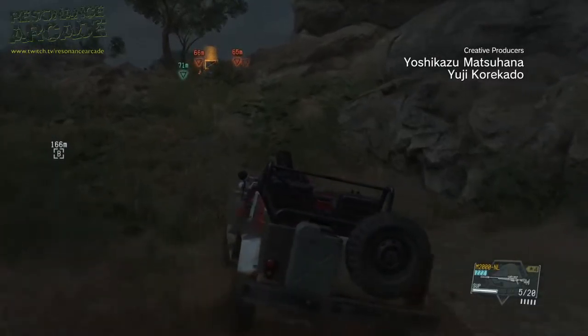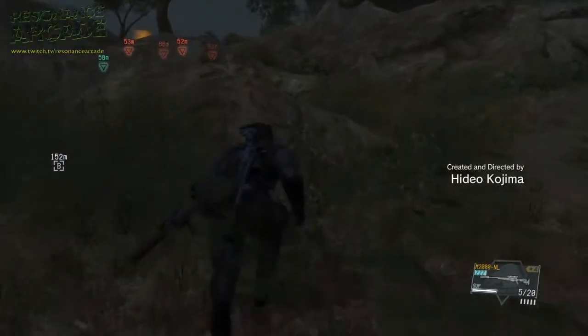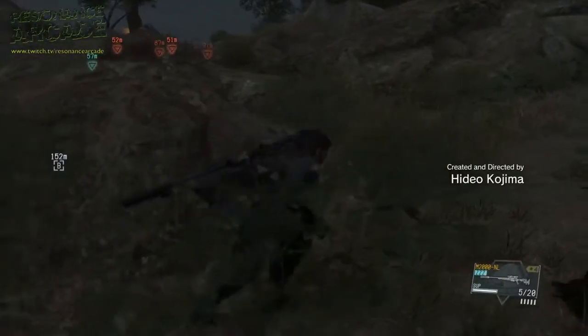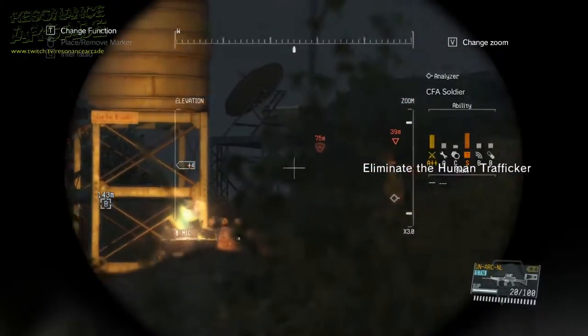This is mission 26, Hunting Down, and the first thing you need to do is go and get some intel from the abandoned village, and also get some of the prisoners.